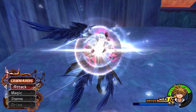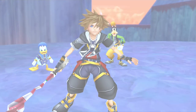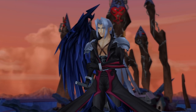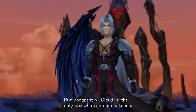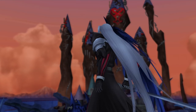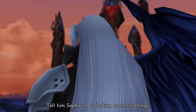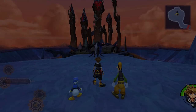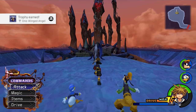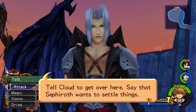Yeah! That's what I'm talking about — that was a clean fight! I admit you're very skilled, but apparently Cloud is the only one who can eliminate me. Tell Cloud to come here. Tell him Sephiroth is looking to settle things. And we get the trophy — the One-Winged Angel. We can talk to Sephiroth if we want: tell Cloud to get over here, say that Sephiroth wants to settle things.